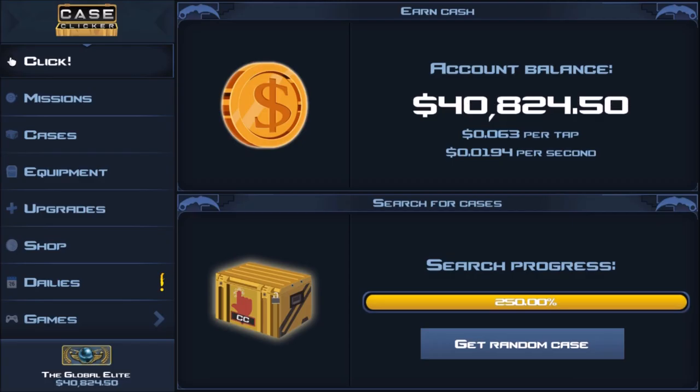Hey, what is going on guys, it's your boy Tucker, and in this video I'm going to be talking about the new update that was just dropped on Case Clicker yesterday. It added the Perfect World sticker capsules.